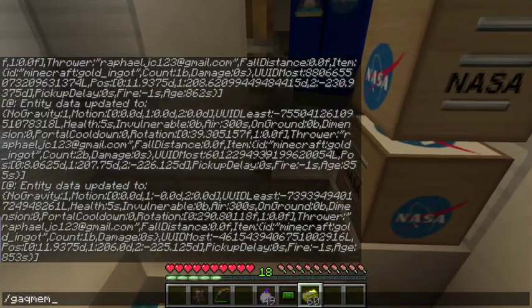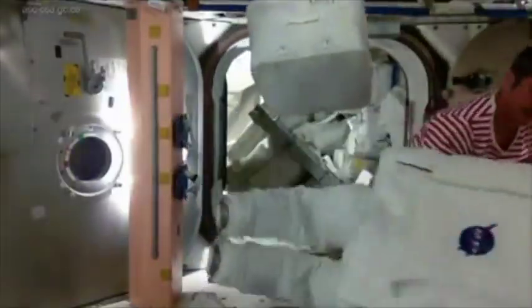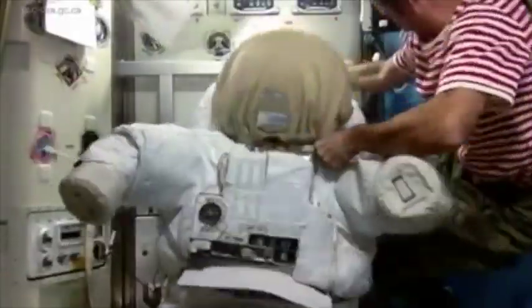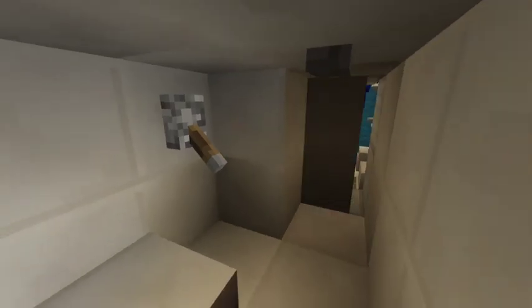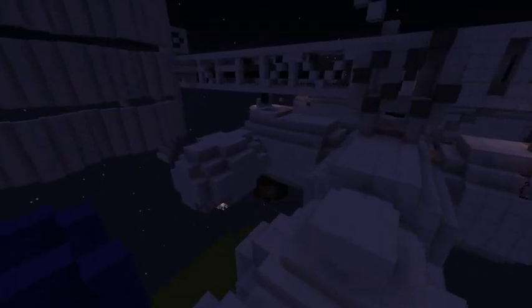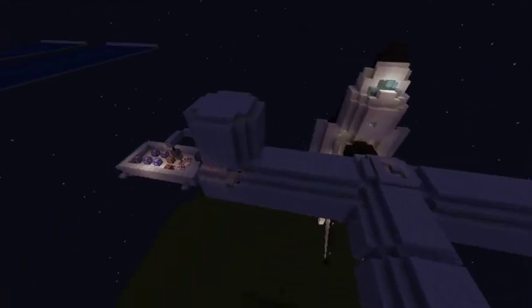And go through the airlock. First I need to go into creative mode - my space suit. So here we are in the vacuum of space. This is to create the realism effect. In the vacuum of space right now, and here we are in the International Space Station. We're orbiting Earth at roughly 28,000 km per hour.